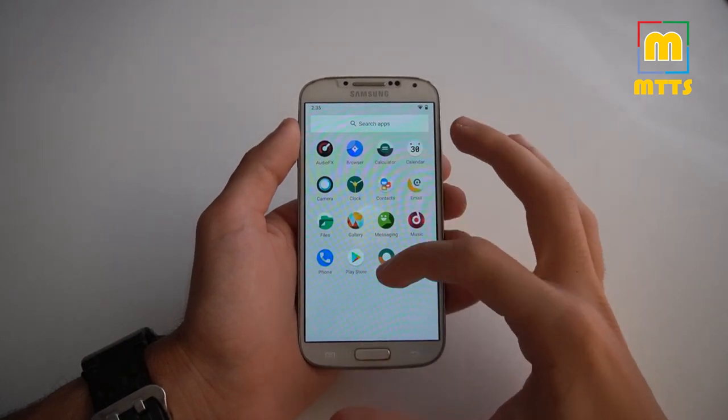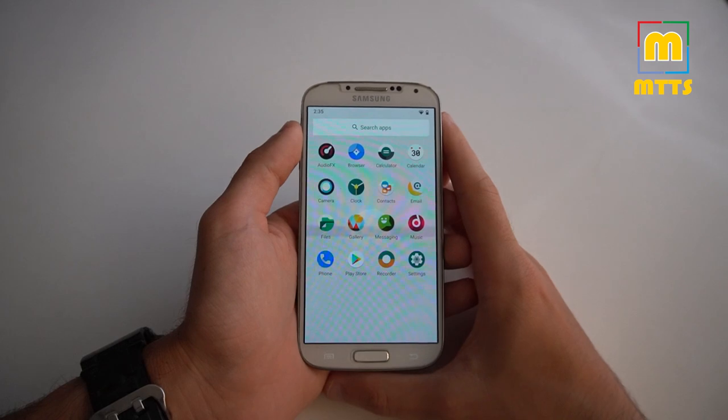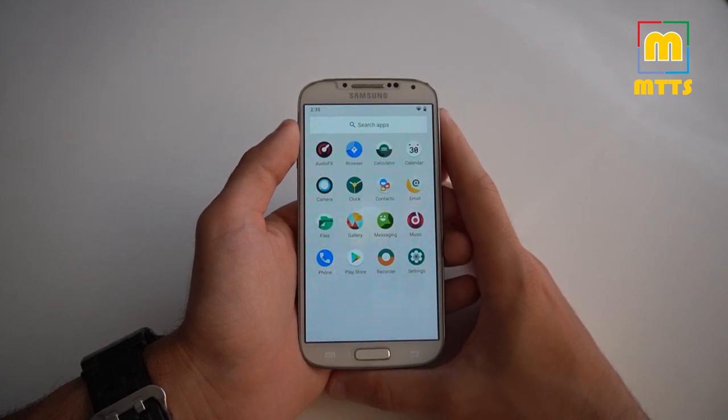We have the standard launcher that you may recognize as Trebuchet. So basically, we have Lineage OS.